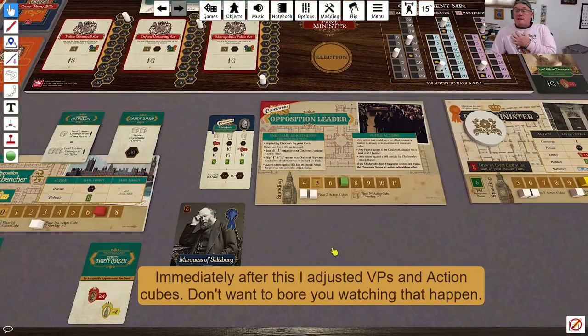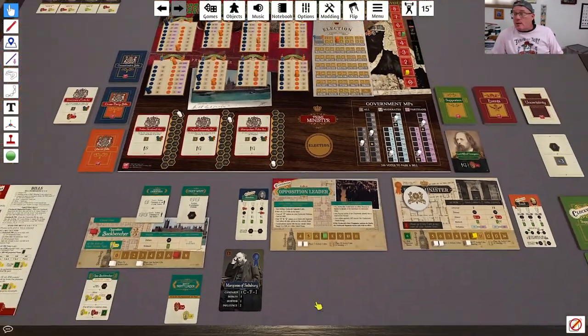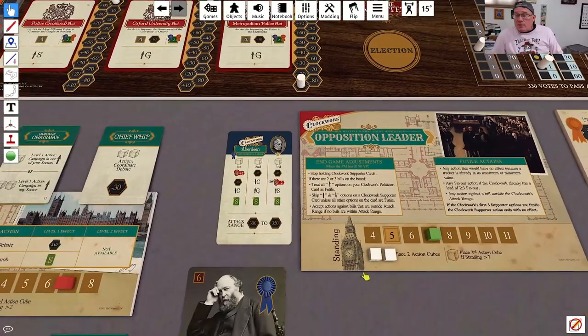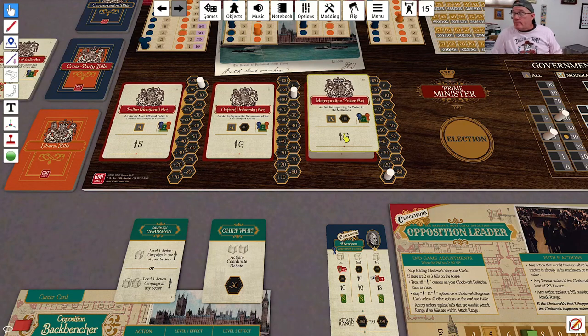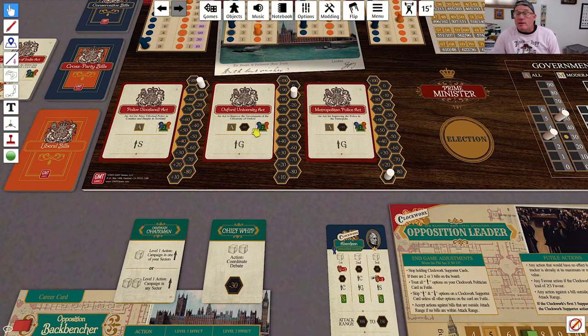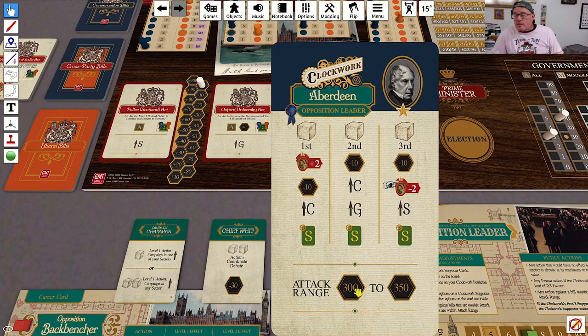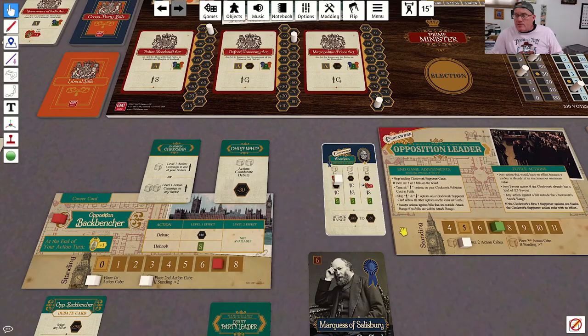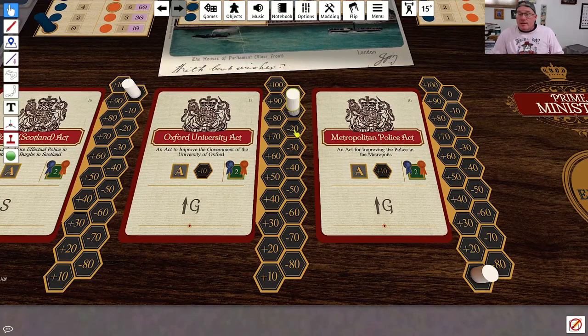Now it is our opposition leader's turn. One of the things I really want to try to do is get his standing up by one, because that will give him another action cube. He is not going to spend his time on favor, and he will also not be spending his time on the bill outside of his attack range. Both of the others are within his attack range, and this one has the lowest projected vote total. So with both of his cubes he is going to debate the Oxford University Act and drop it down.